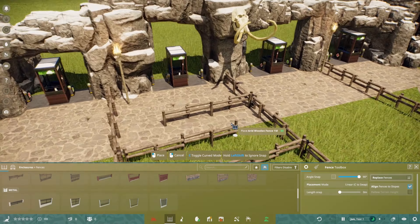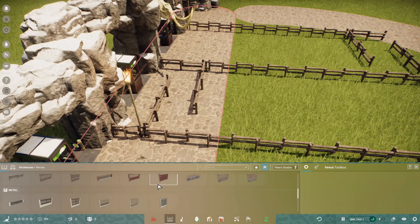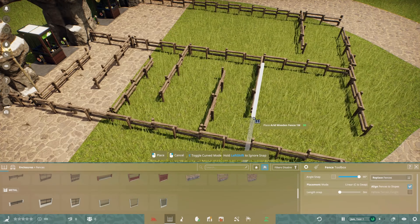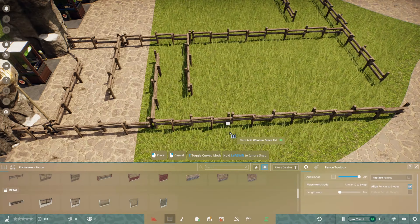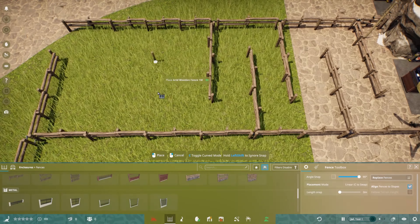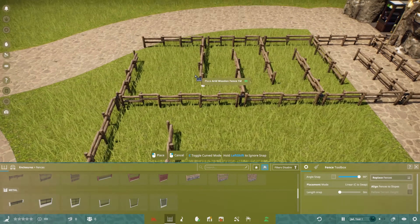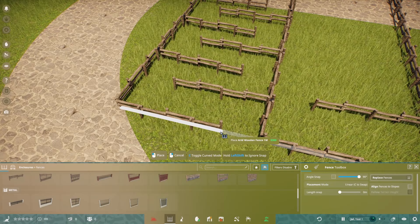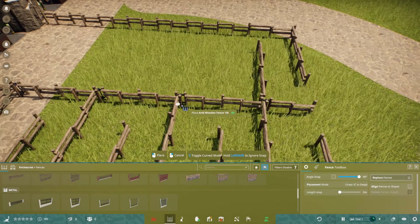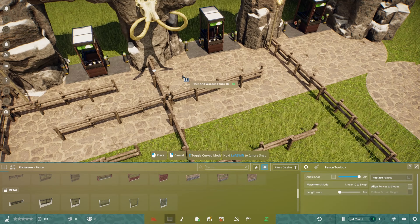I want to get them hyped up. So we've put a nice mammoth skull on this stone archway, with some torches on fire at either side. On either side of the queuing area, I want to have some things for them to look at because I don't want them to get bored while they're queuing. We'll get onto that in a moment.